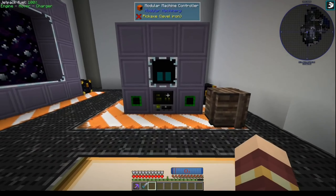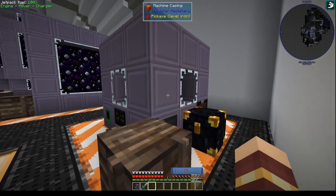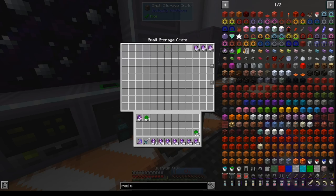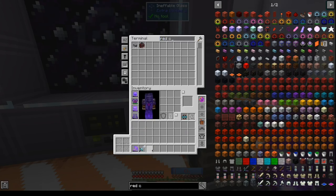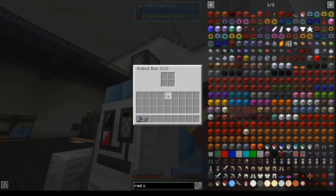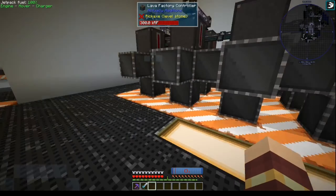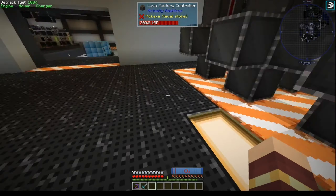Over here we have our first sets of micro miners. And our big one. Over here we're making superconducting wire. Here we have our lava factories — these were making lava. Once we got tired of doing it in the nether, and once we got the ability to build it here, there was no need to do it in the nether anymore.